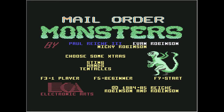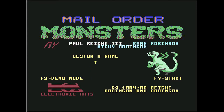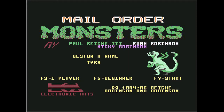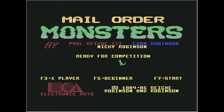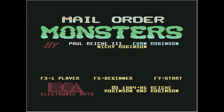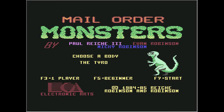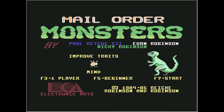So the options you have here with F3: you've got player 1, player 2, or 2 players, and there's a demo mode. And then for F5, you've got beginner, intermediate, or tournament. Okay, so we'll just do beginner, and then F7 starts. We want to just kind of get a feel for the game and see how it works, so let's do F7.